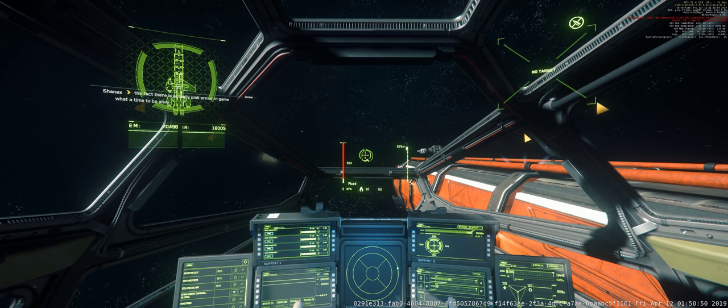Hello everyone. In this exercise, I'm going to take this Drake Caterpillar, pop a wheelie and slide it all the way up to 2,000 meters per second in order to outrun my buddy behind me who's in a MISC Razor.